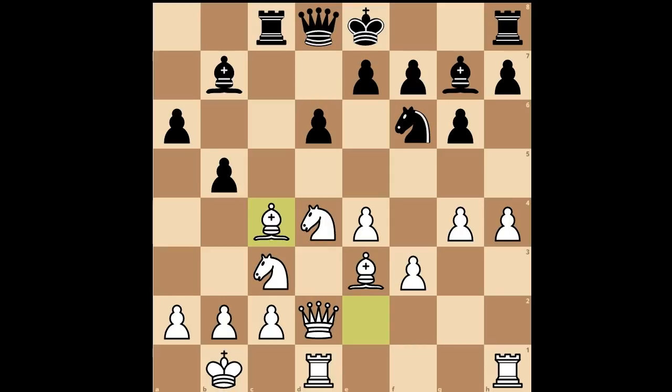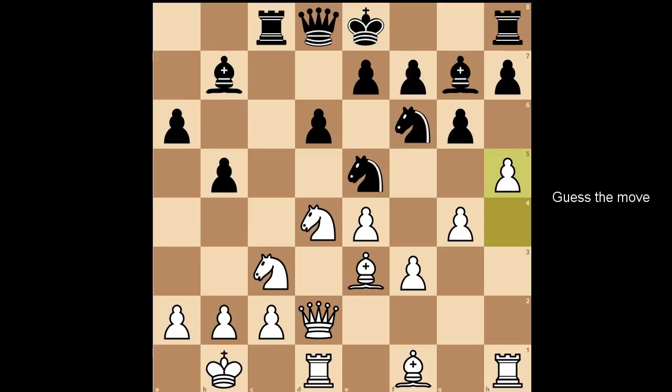Back to our game. In this position we have h5. It is black to move. What would you do in this position if you had black pieces? Would you castle? Would you play b4, perhaps?